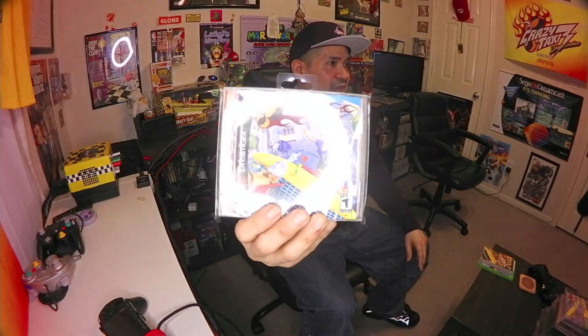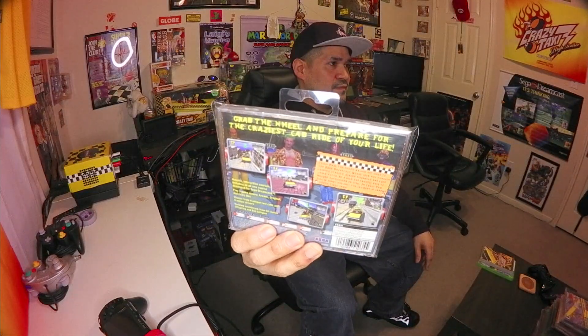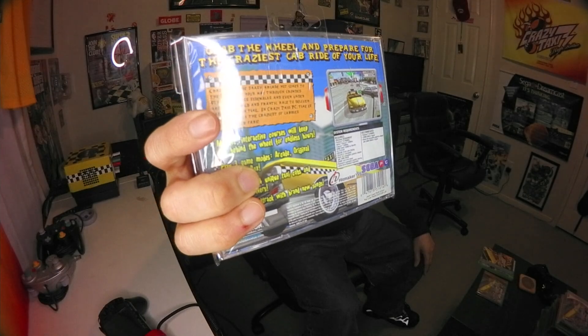These aren't in any particular order. Here's a sealed Dreamcast Sega All Stars edition — I picked this up almost two years ago for a good price, I think around 50 bucks. This is the original Crazy Taxi for Dreamcast, sealed. This one I got for about 11 dollars, and even though I'm not really a PC collector, this is Crazy Taxi on PC. It actually has clearance stickers for five dollars, so I only paid 11 for a sealed copy and just went with it.